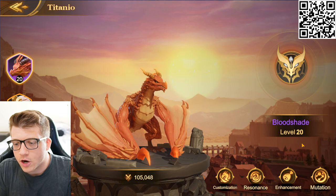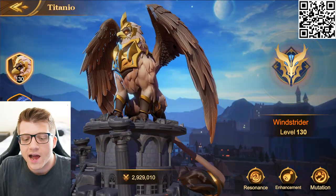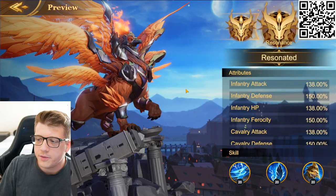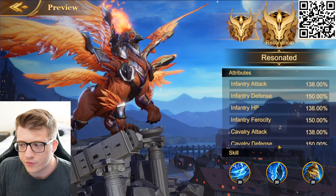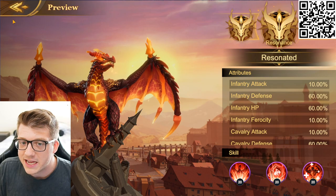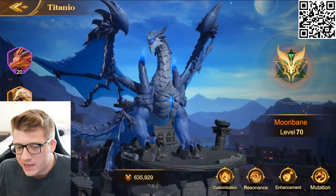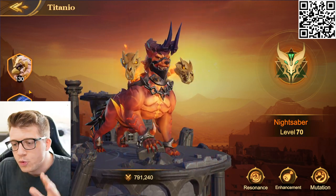Tip number four is about the Titanios — one of the coolest parts of this game. Windstrider just looks incredible. You can preview how strong a Titanio will be, and Windstrider's stats are through the roof. When you compare that to someone like Bloodshade, who has significantly lower stats, you might get a little discouraged. But these are a huge investment and it's going to take a long time to develop them.